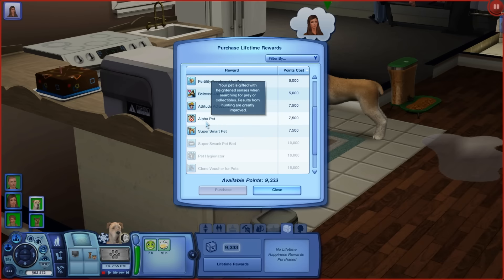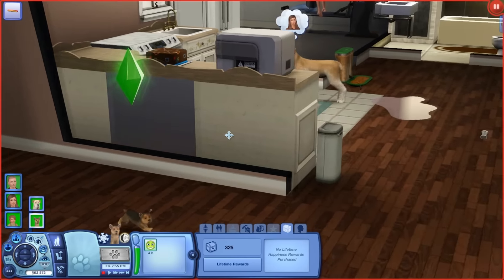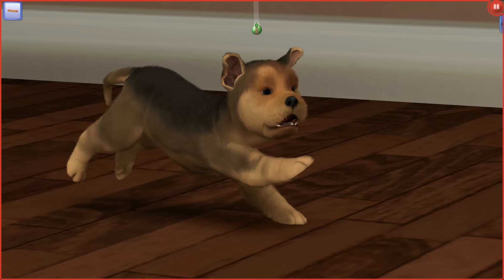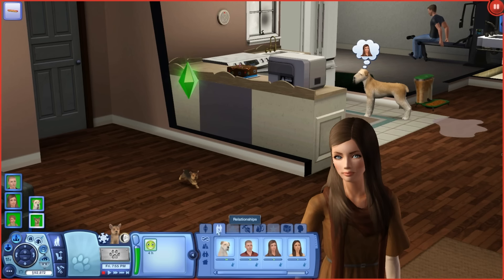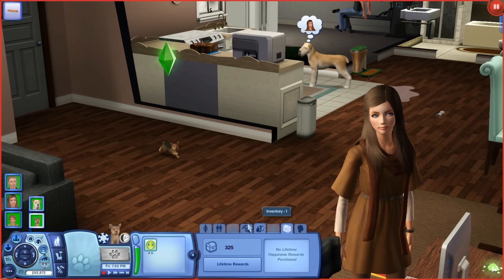He has enough lifetime rewards to buy some stuff — there's an Alpha Pet reward which I think I'll get. This is Mochi — oh my god, he looks so cute! He's a boy, a little Yorkshire Terrier we just adopted two days ago. He's a puppy right now, four days until aging up. He only likes swimming so far since he's a puppy with no other traits. He's kind of just a cute little lap dog, but when he's older I think we'll get him into hunting like his older brother.